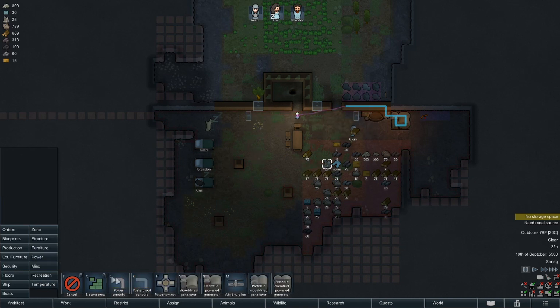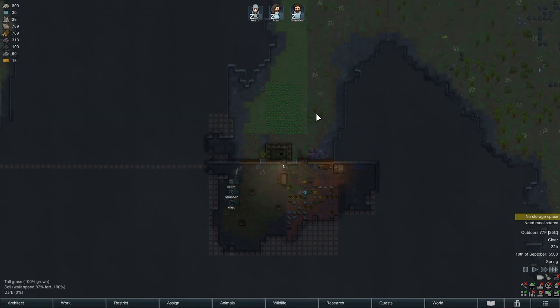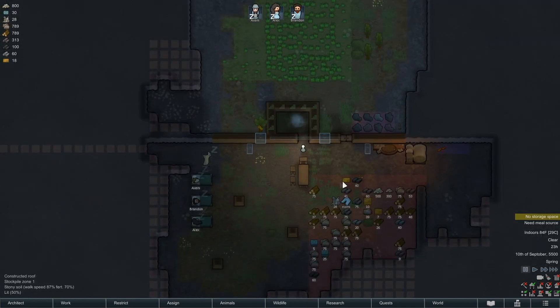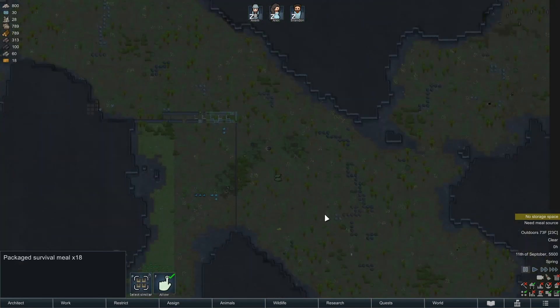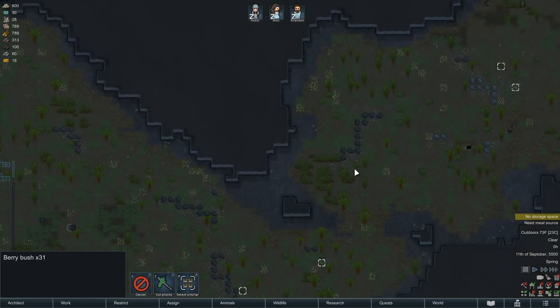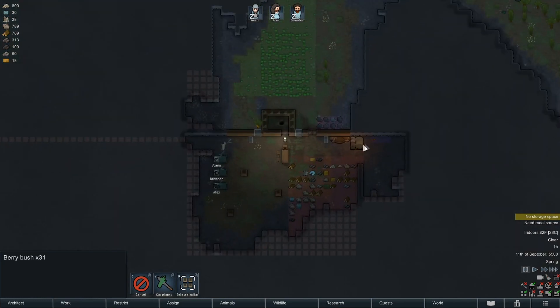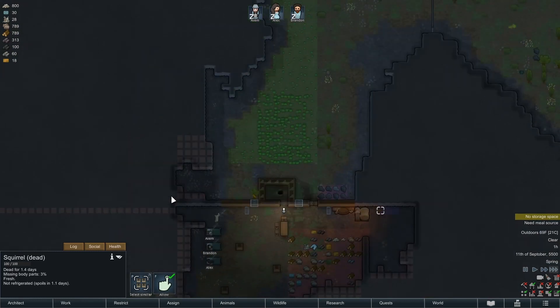We're gonna need more power over here. There's a decent chance this wall is going to come down at some point because I don't want a stupid wooden wall. How are we doing for meals? We have 18, so it's probably time we started thinking about where we're going to get food. Tons of stuff to harvest, we can also do a bunch of hunting. Our squirrel's not going to spoil for a little while yet, so that's good.